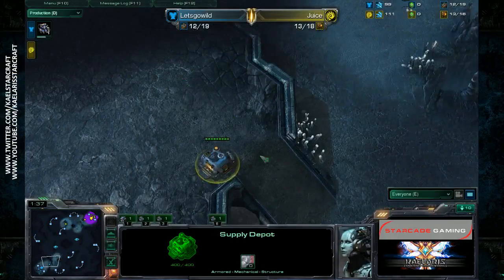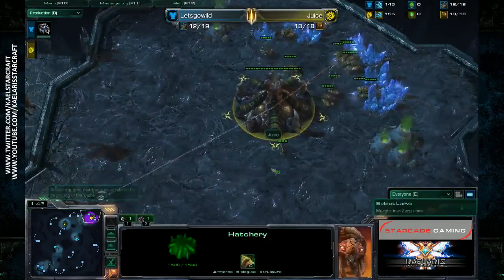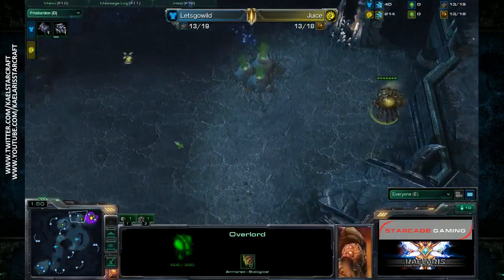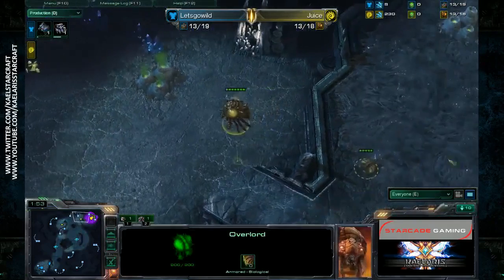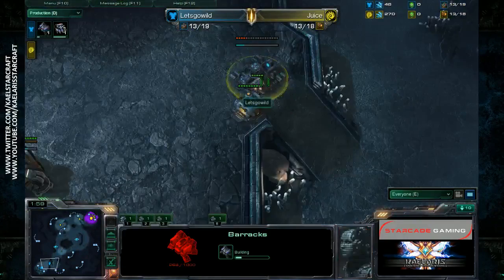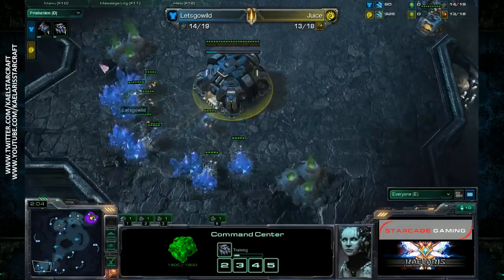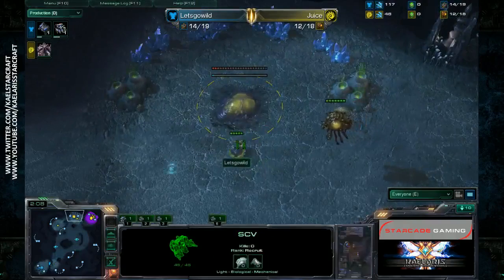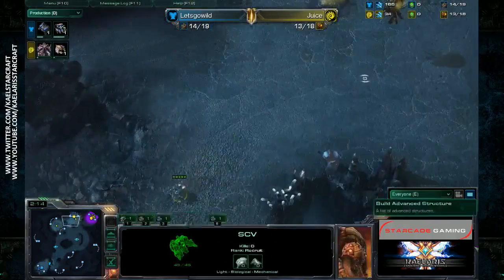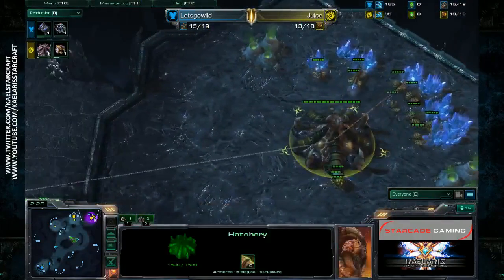Let's Go Wild is going to be walling off here, and Juice at the same time isn't doing anything just yet. I'd like to see an early expansion - he's going to be moving a drone over there very quickly, so it looks like an early expansion is on the cards. Let's Go Wild is walling off at the top of his base. He only just didn't miss denying that expansion, which would have been a bit of a blunder if Juice had allowed that.